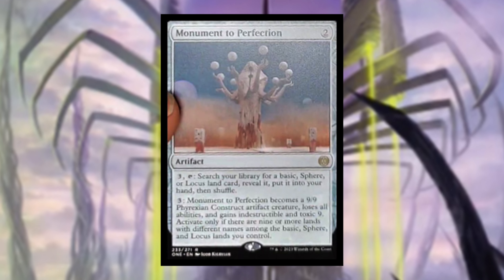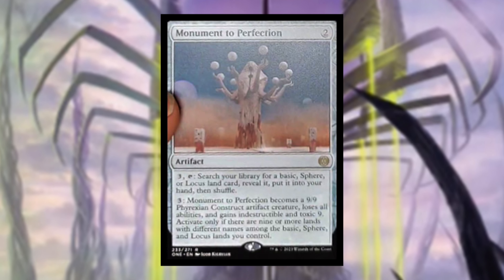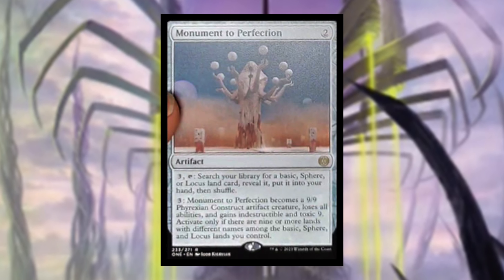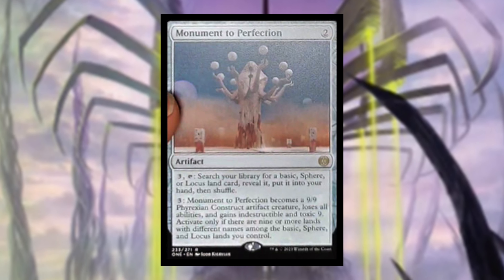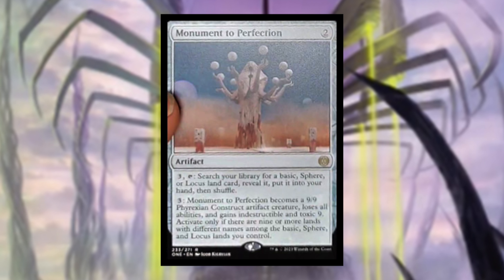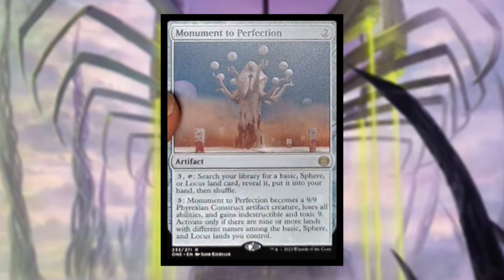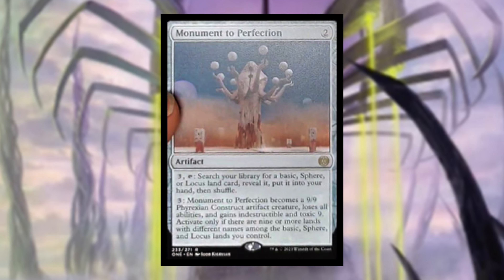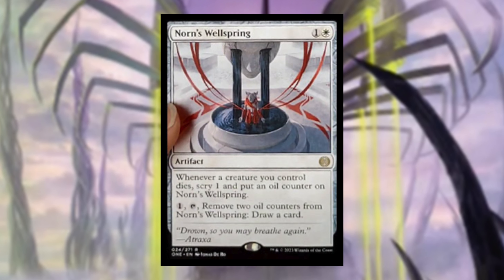Monument to Perfection costs two mana. Tap: search your library for a basic, sphere, or locus land card, reveal it, put it into your hand, then shuffle. For three, Monument to Perfection becomes a 9/9 Phyrexian Construct artifact creature, loses all abilities, and gains indestructible and toxic nine — activating only if there are nine or more lands with different names among basic, sphere, and locus lands you control. I was curious if we'd get another Blightsteel Colossus, and yes we are.